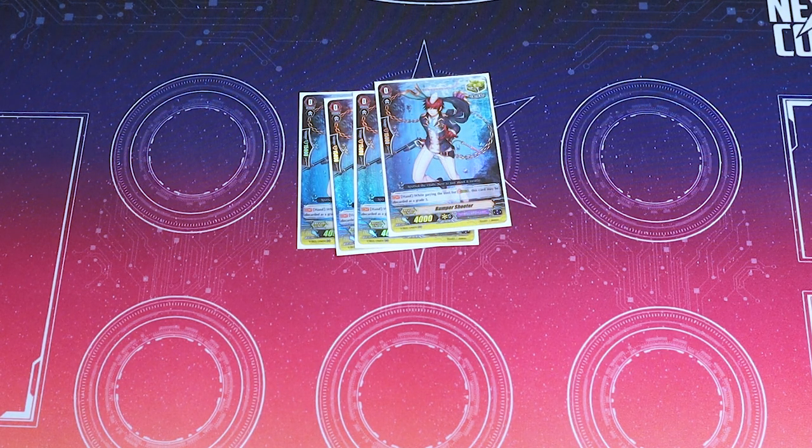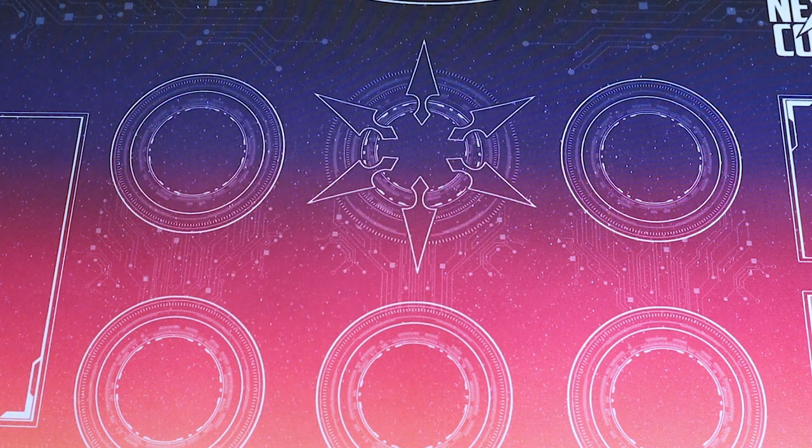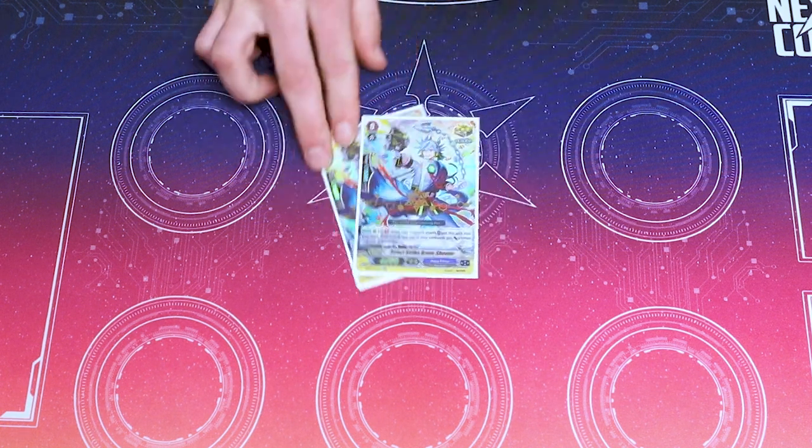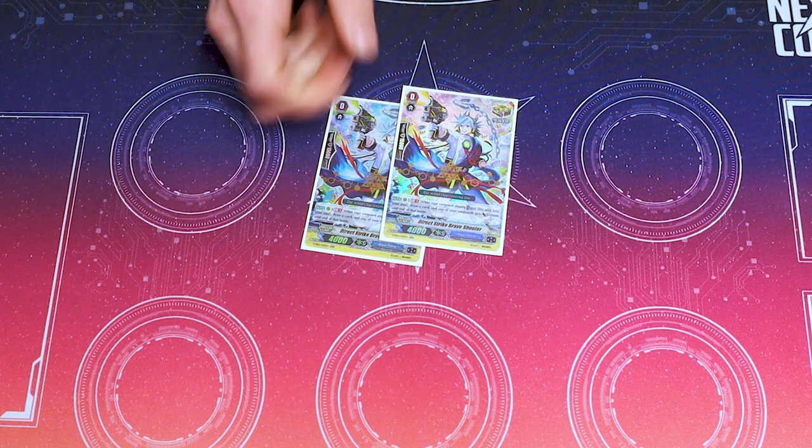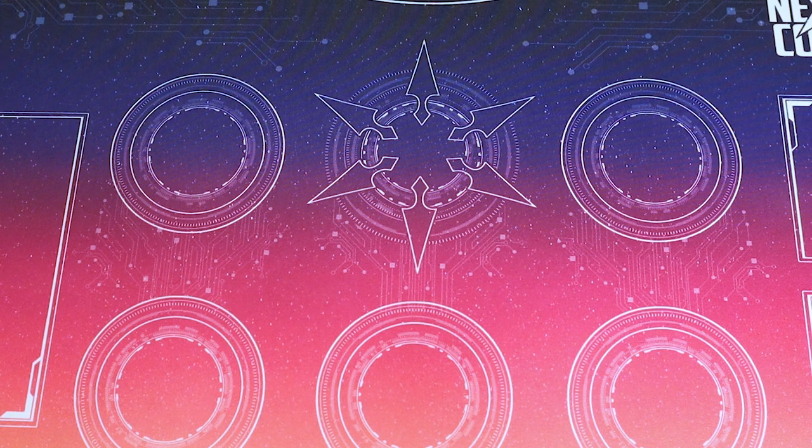I run four Bumper Shooter — this is your stride fodder crit, so it's a grade three when you discard for stride, very helpful. I also run two copies of Direct Strike Brave Shooter, another critical trigger with GB one: when your Vanguard attacks, you can add it to your soul, your Vanguard gets 10k, and you draw. Good offense and good for soul.